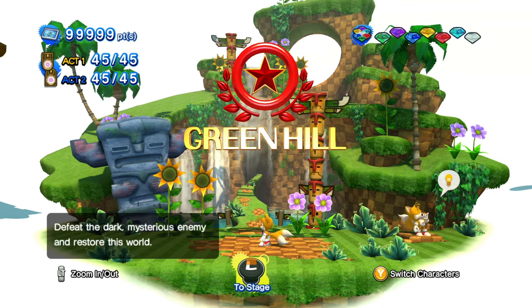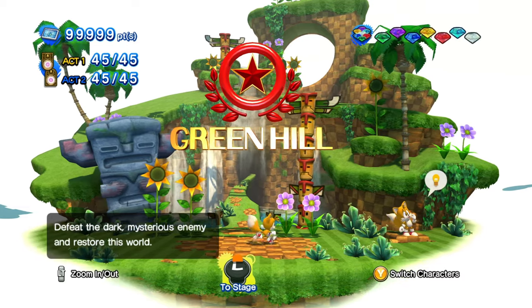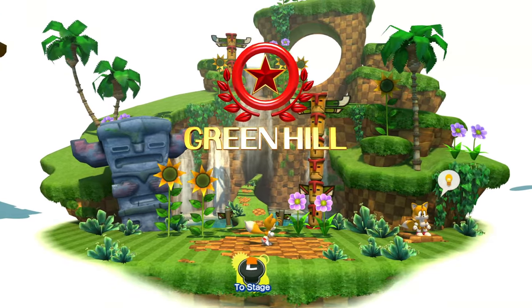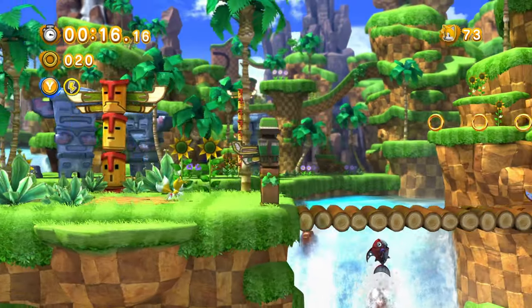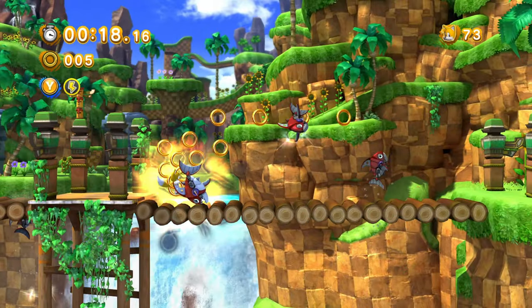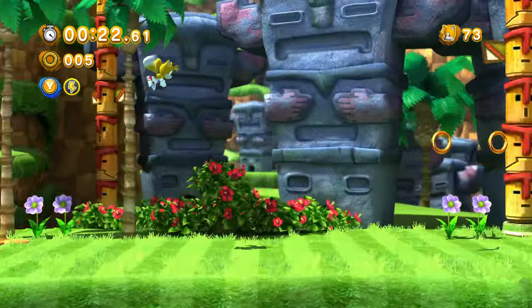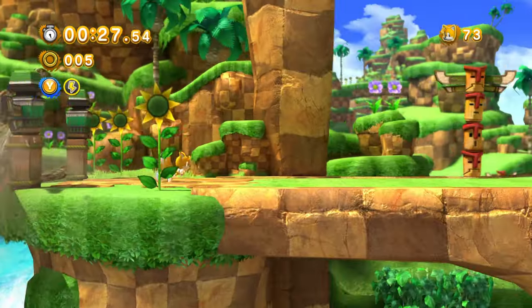A new Sonic Generations mod dropped — it's Classic Tails, and not just any Classic Tails. He can actually fly like the real Classic Tails. In the game, Tails controls just like he did in the classic games: you have the jump, the spin dash, and most importantly he can fly, which is actually really dope.